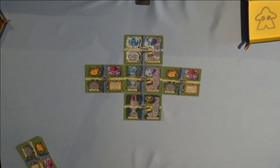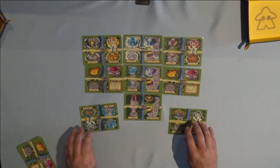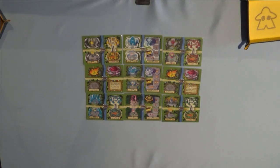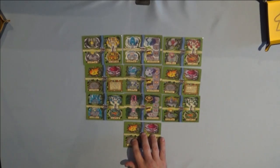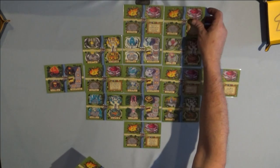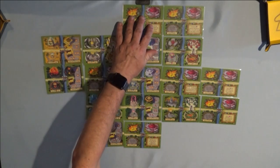Then grab your four castles — it doesn't matter where you put them, just mix them up randomly and lay them out. Place each one in the four corners of the pattern to complete a three by three grid. Then grab the remainder of your cards and place one in each of the four middle sections, then one to the right, one at the bottom, one to the left, and one at the top, until you complete this pattern.